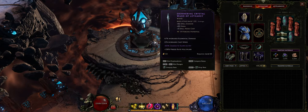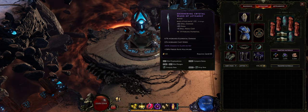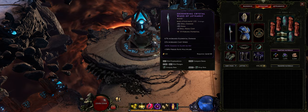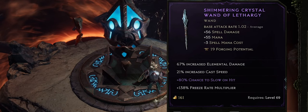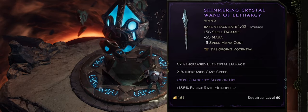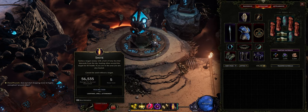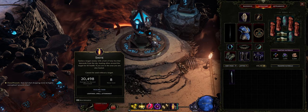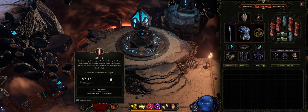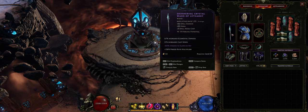To recap for prefixes: you're looking for cast speed and lightning damage as the main things. You specifically want a crystal wand. The crystal wand as an implicit gives you spell damage, mana, and minus 3 spell mana cost, which reduces the cost of your Smite. Without it, Smite costs 8 mana per cast; with the crystal wand equipped it costs 5 mana per cast. So finding the crystal wand is the most ideal scenario.